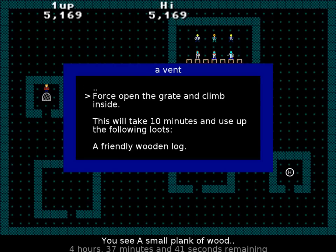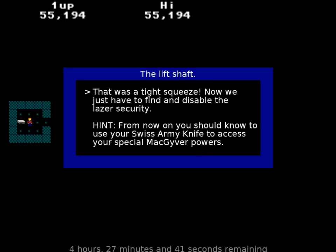Force open inside - this will take ten minutes and use up the friendly wooden log. Whatever, I gotta do it. That was a tight squeeze. Now we just have to find and disable the laser security. From now on, you should know to use your Swiss Army knife to access your special MacGyver powers.